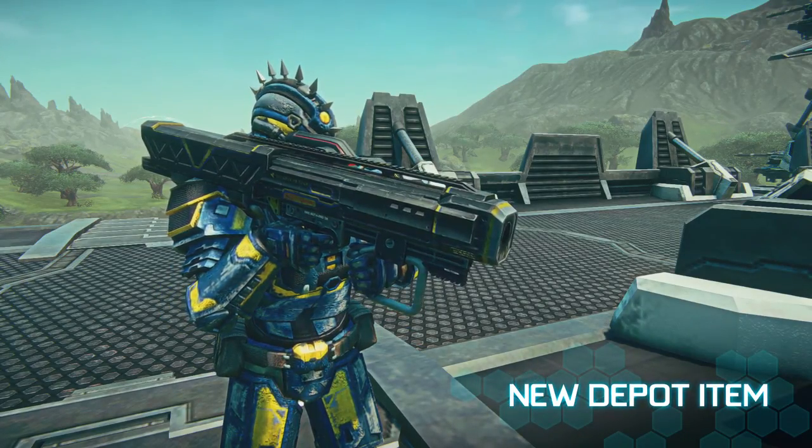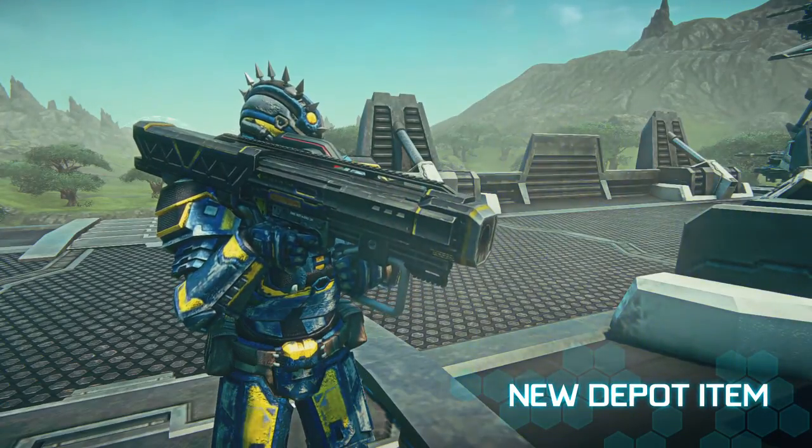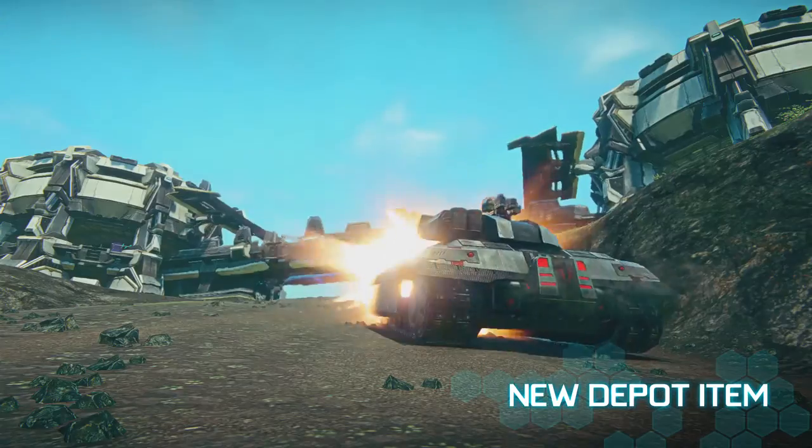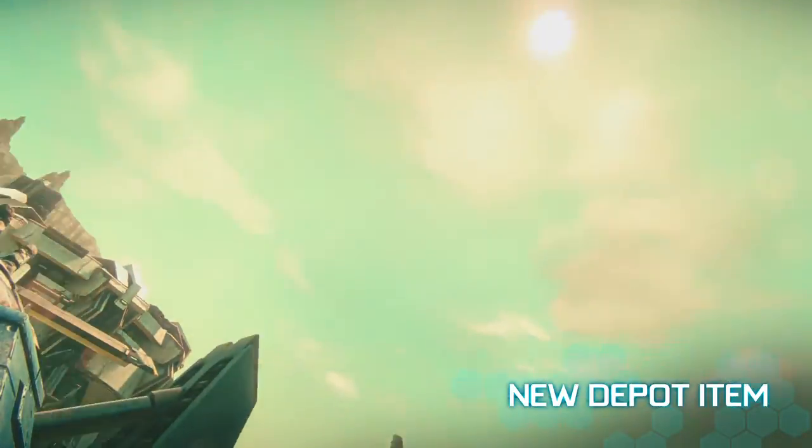The NC-15 Phoenix is currently the only camera-guided rocket launcher. It's a one-shot heavy payload weapon with a fast projectile that hits hard. Do note that you can be killed while the Phoenix's rocket is in the air.